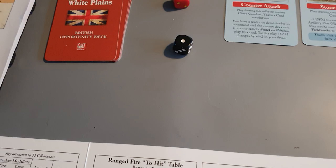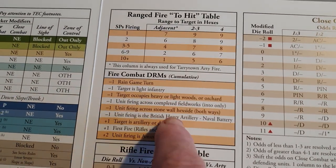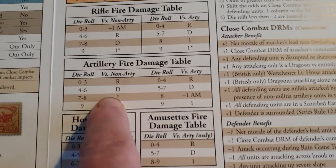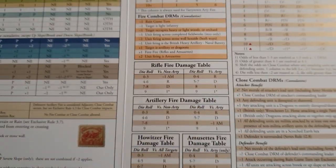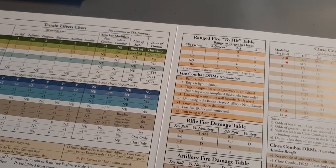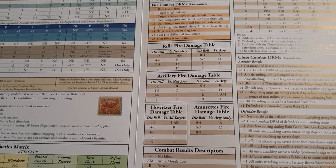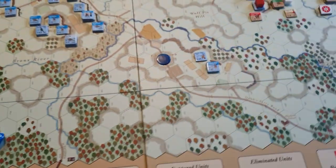Once you've scored a hit — and there are loaded DRMs that can affect your to-hit roll — you then roll another die and look up the artillery damage table, cross-referencing to get your result. The results include R for retreat one hex, D for disruption where you retreat three hexes and become disrupted, a number for a step loss, and if there's an asterisk next to a number there could be a leader loss as well.